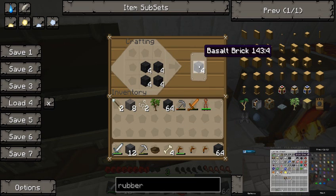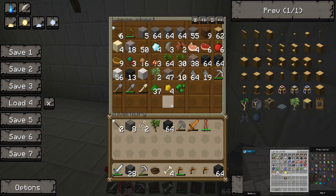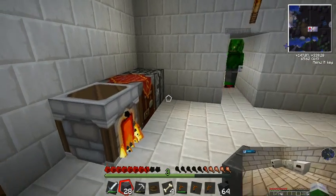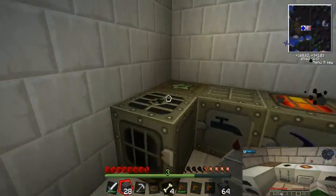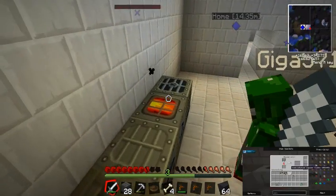Should I continue macerating iron ore? Depends if we need copper or tin. We don't have any copper or tin ore, do we? Oh, we do. And silver ore — we never did the silver. Silver is only really useful right now for killing endermen, but when we get red power stuff going on, we will need silver for that.